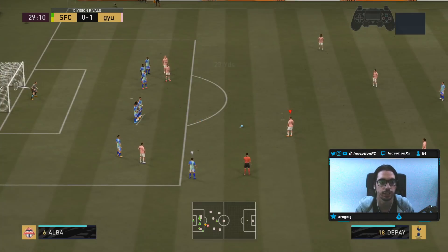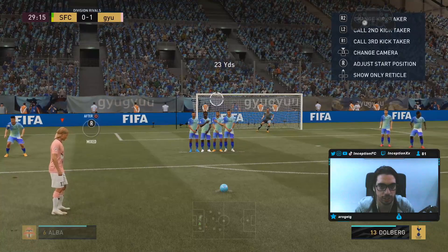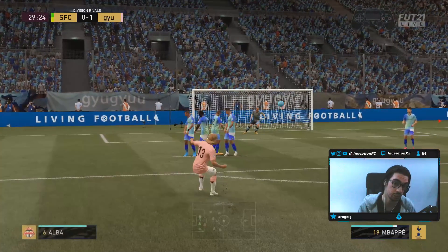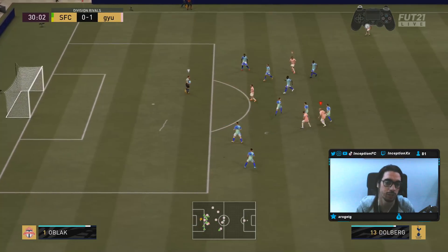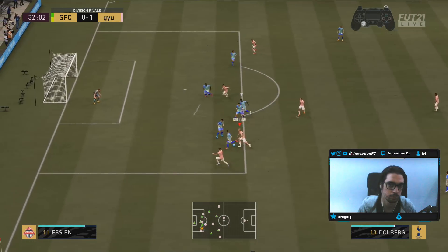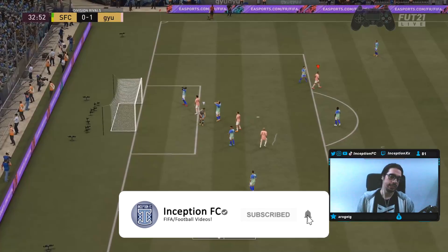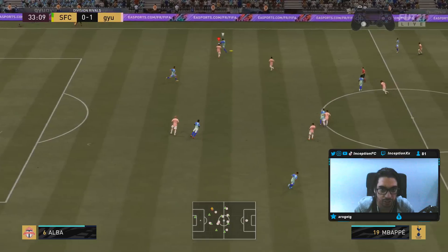Free kick — we'll take that. I'm moving the goalkeeper so I'll just put a bit more power in — that should be okay. Oh, he saves it perfectly after I moved the goalkeeper. When they move the goalkeeper I'll switch to the free kick tactic. Too much power on that one. A couple of left stick dribbles worked out okay though.